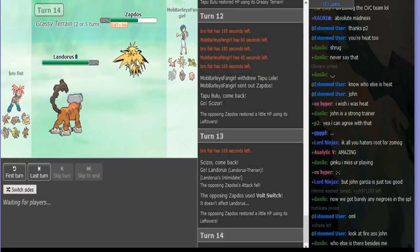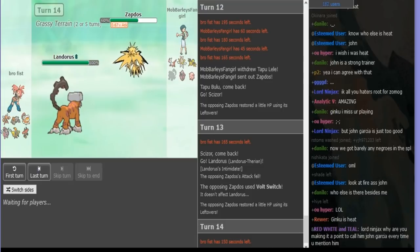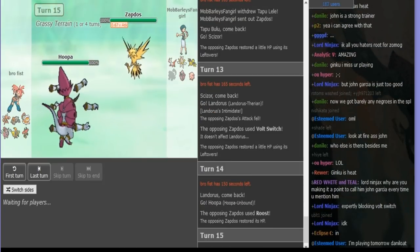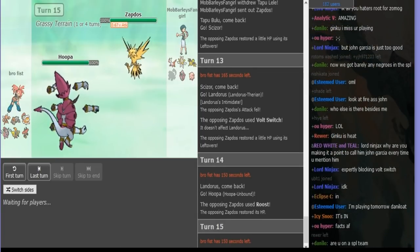From here — I probably just Bolt Switched again because he has nothing that can hit me. He's definitely not running Stone Edge; this is his Defogger. So yeah, I Bolt Switched. Now this is the turn that kind of shifted the game into my favor. I have to go Chansey here and kind of just pray he's the special set.